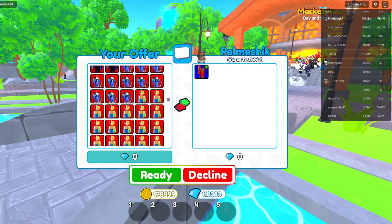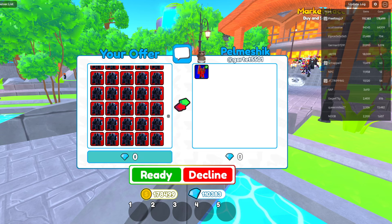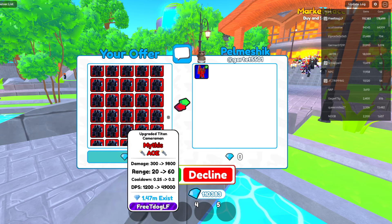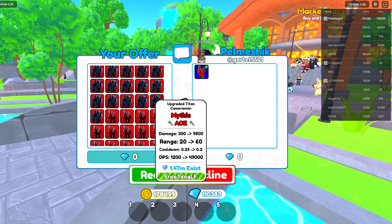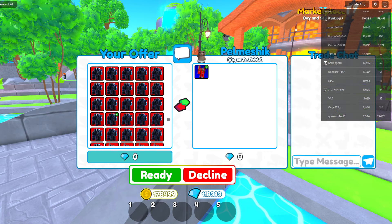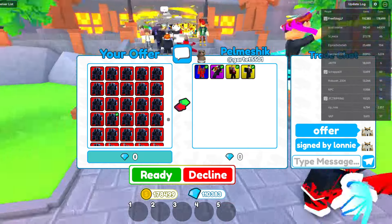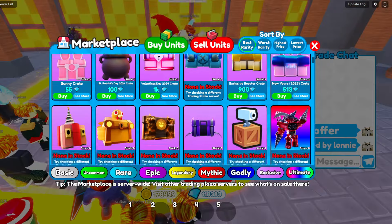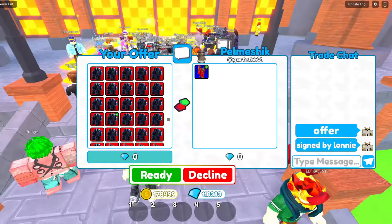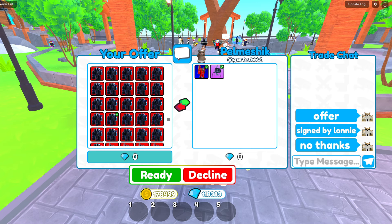I'm scrolling down to where the unit is — there are so many VSCs. I wish I didn't have so many of these. I've signed them all, which means the Lonnie-signed unit is hidden somewhere in all of these. There it is — I'm going to put that down and say 'offer, signed by Lonnie.' I'm going to put down a TPM as well, which I believe goes for about the same as this. So you get a little bit of something — but probably not worth it, no thanks.